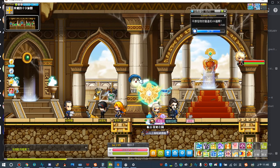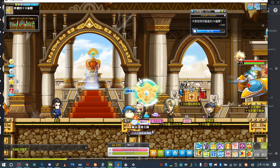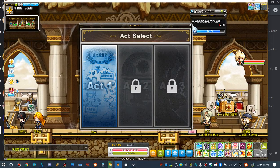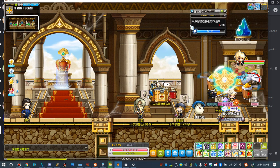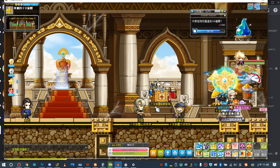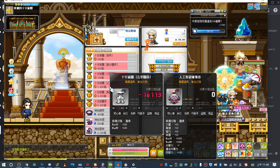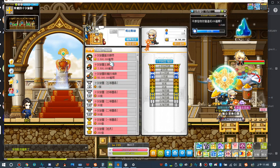From there you reach the headquarters map. This map serves as the entrance for the blockbuster content and also for the Crusader bosses. There is also a coin shop here where you can spend your Crusader coins on Crusader items.